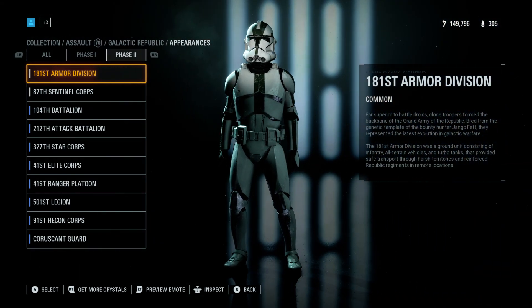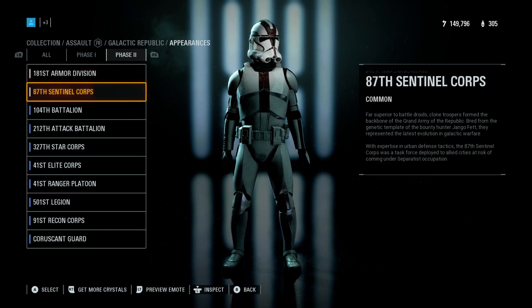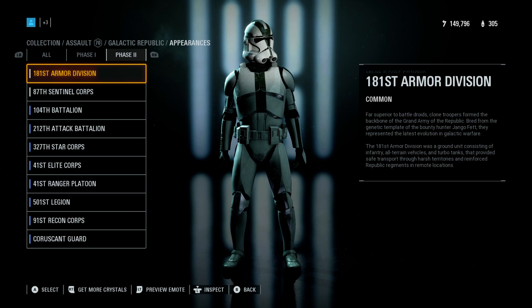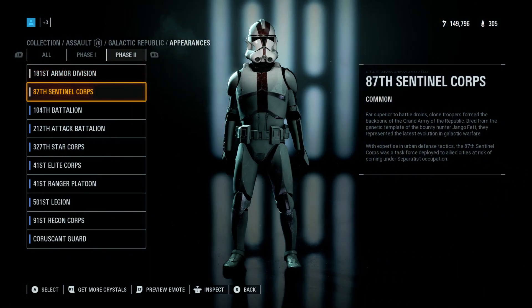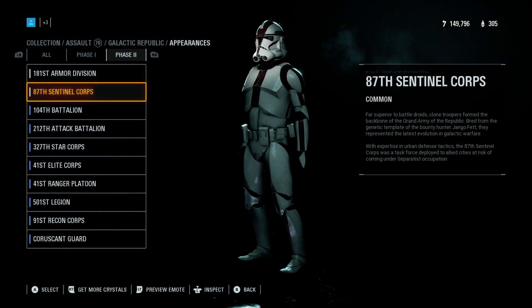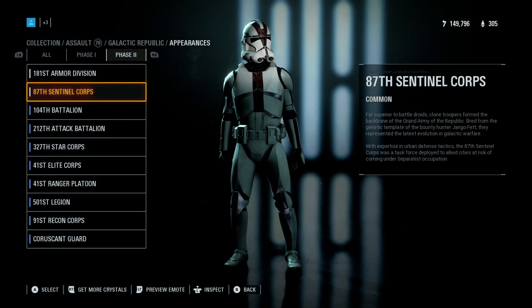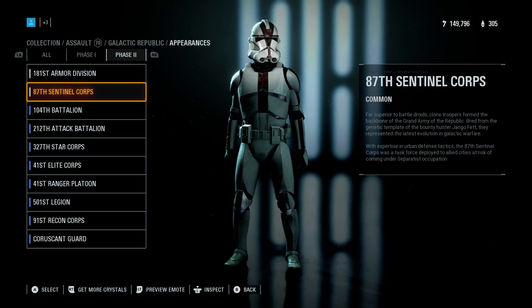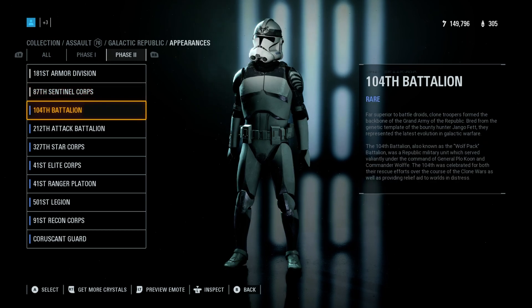I thought it was gonna be the blue ones but I guess not. 87 — this is Naboo. It's basically the same default-looking one. This is the 87th Legion — so if you wanted to play as just the default Naboo troops, these are them. I personally would have put the 332nd or Ahsoka's group as Naboo.